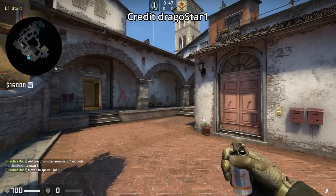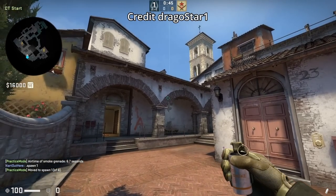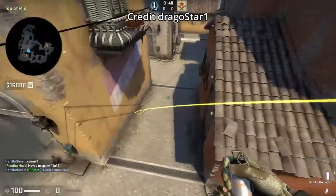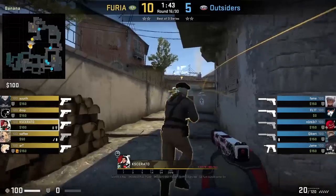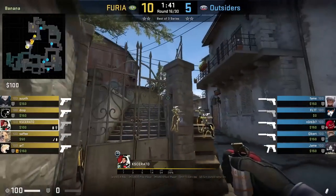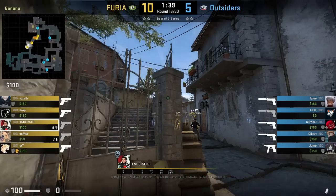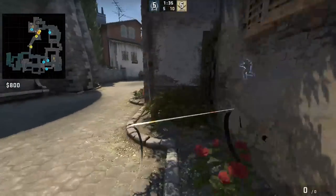There are five instant mid smokes from CT spawn. I'm not going to show you all five lineups but we'll link the video down below from dragostar1 if you want to see the other four. Kay Serato throws an alternate deep CT smoke where he back logs, aims here, then jump throws. This smoke gives cover from deep CT and you can easily clear boots with it.